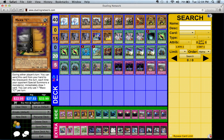The rationale behind three Maxx 'C' and not maining it: if my opponent special summons a lot, I'll side in all three Maxx 'C' to draw more cards and resources. But if I'm facing Evilswarm Ophion and they only special summon once, I'd rather have Upstart Goblin.